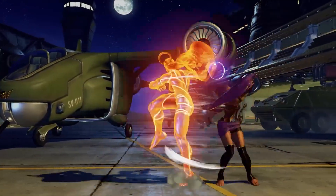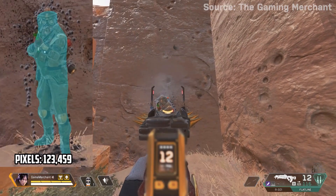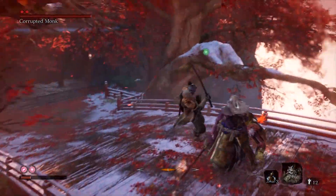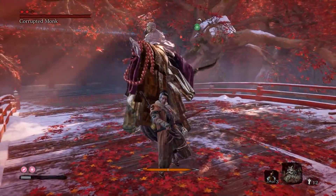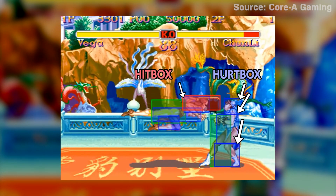This could be determining whether a punch lands in a fighting game, if a headshot connects in a first-person shooter, or whether or not you just barely dodged that fatal blow in a Souls-style game. When people are casually discussing hitboxes, an often overlooked aspect is the difference between hitboxes and hurtboxes. These terms are often used interchangeably, but they serve two different functions.